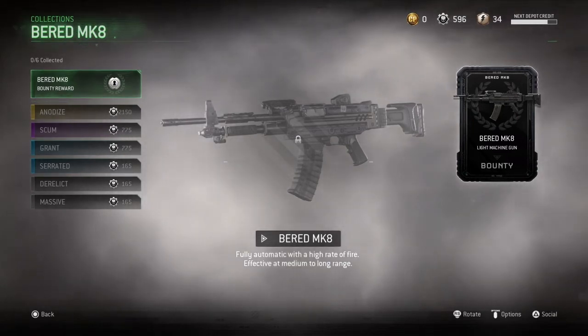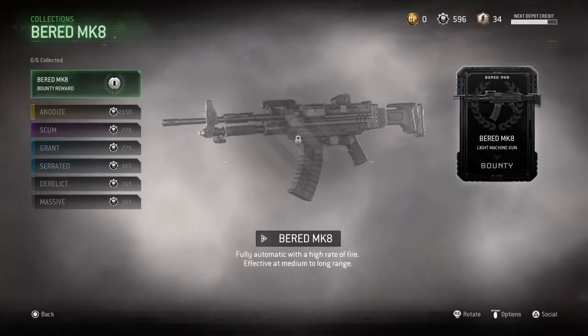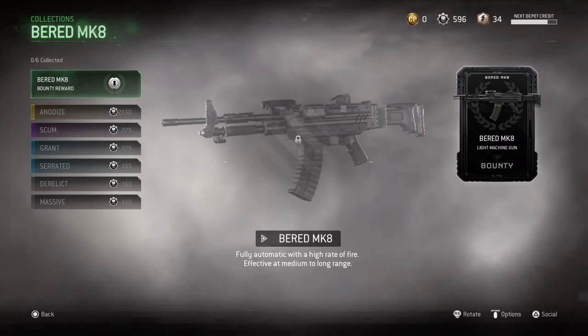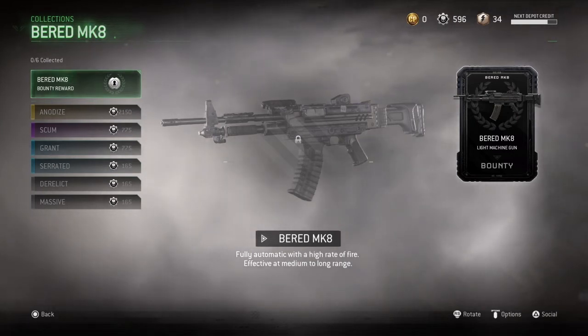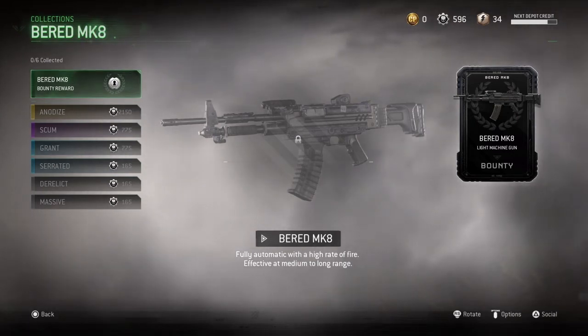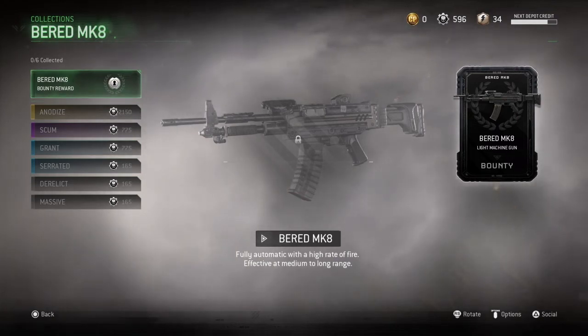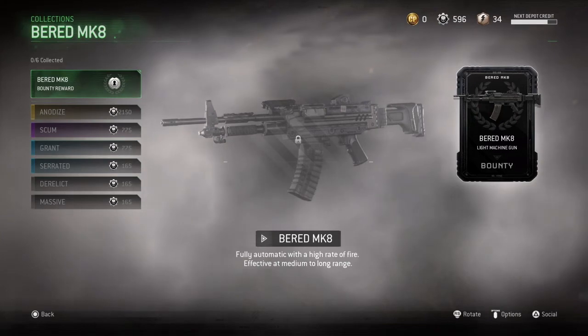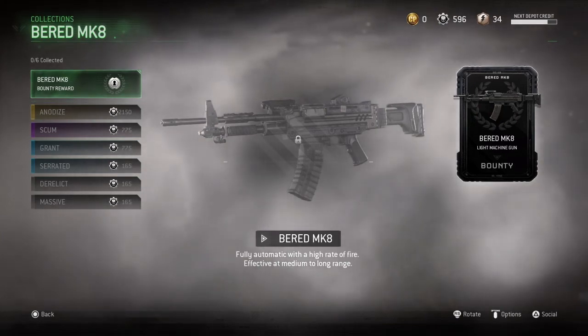So what we've got: 2,150; 7.75; 7.75. And then we've got 1.65, 1.65, and then 1.65 again. That's 3,165. You need 4,195 for the LMG — that's scrap points.